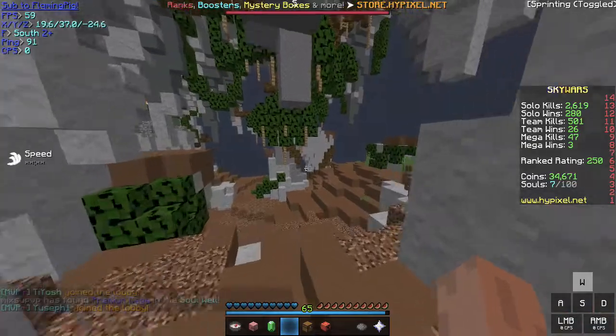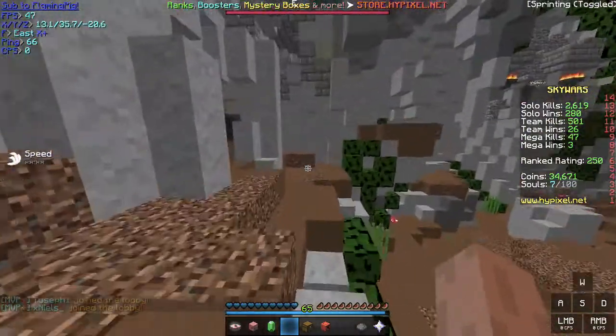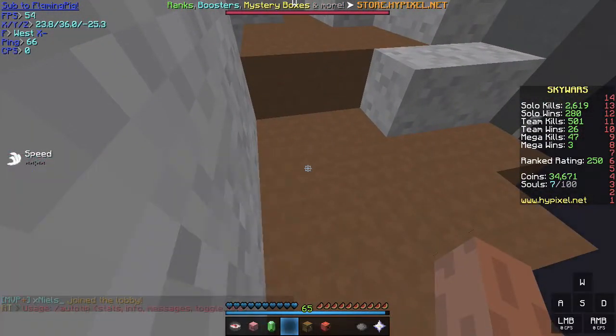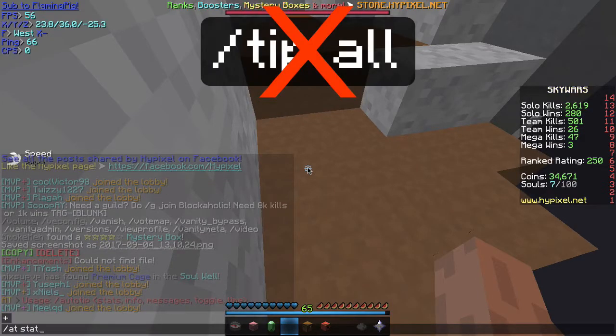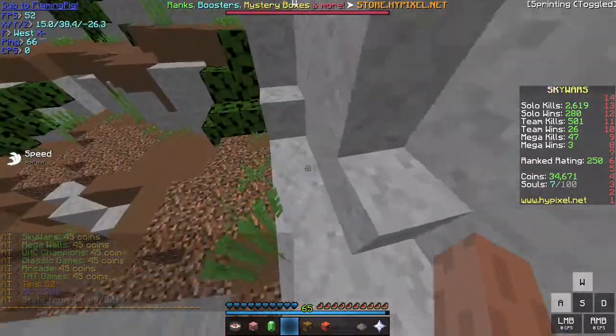The next mod is the Auto GG mod. When a game ends, it automatically types GG in the chat. The next mod is AutoTip. It automatically tips everyone without doing tip all, so you can get free XP, coins, and karma.